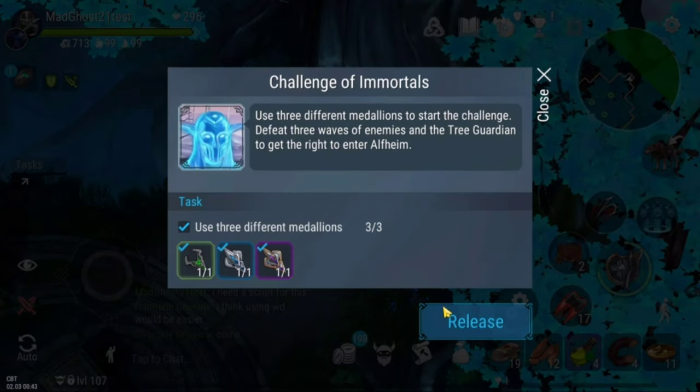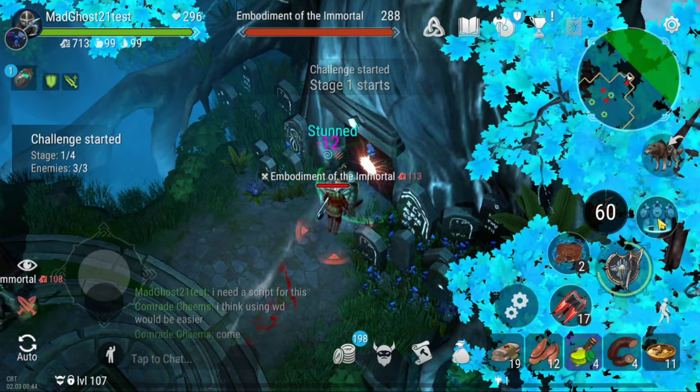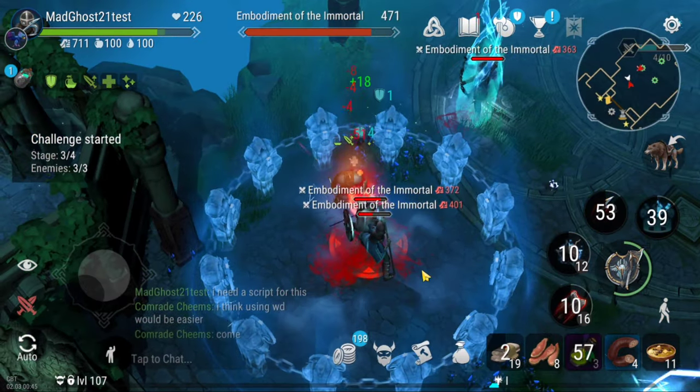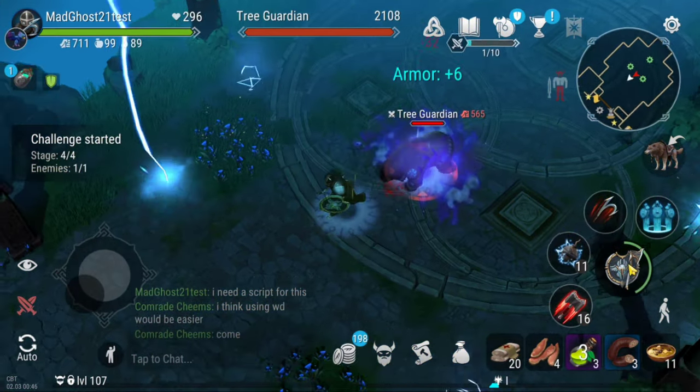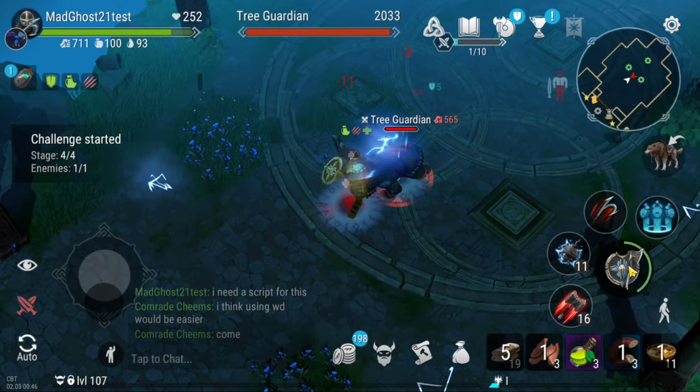Once you have a medallion of each type, you can go through the test to open the new Elfheim. The test is quite hard so you need good gear. You will go through four waves, from level 1 to level 3 class enemies. At the end you will find the tree guardian, which is drawn with 2000 HP. You can find the guide about this in the description.